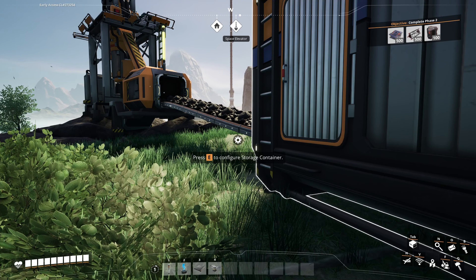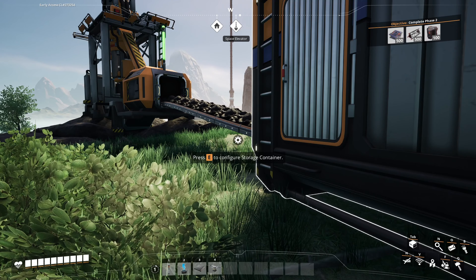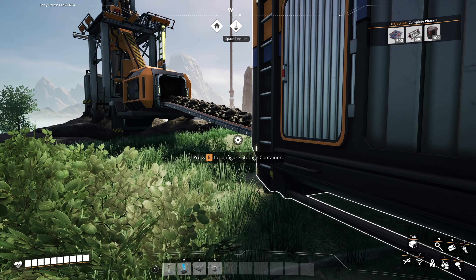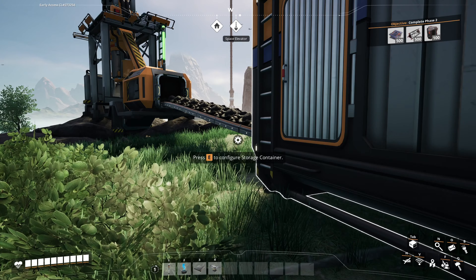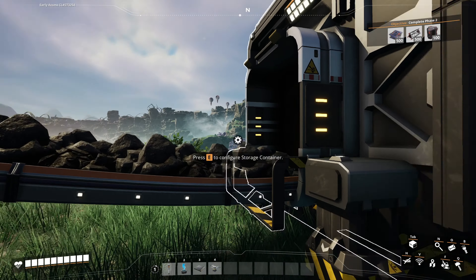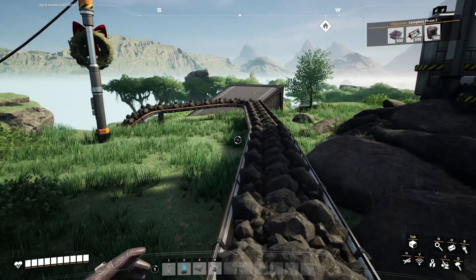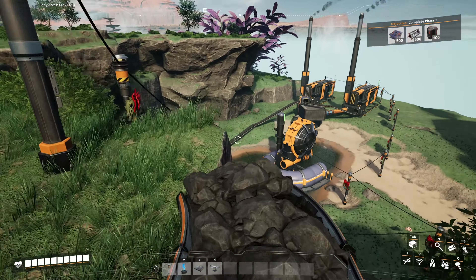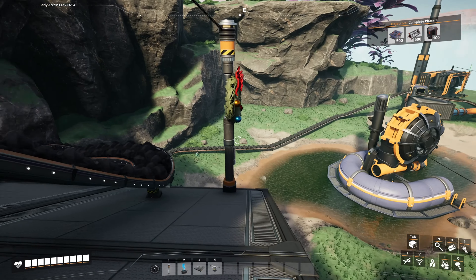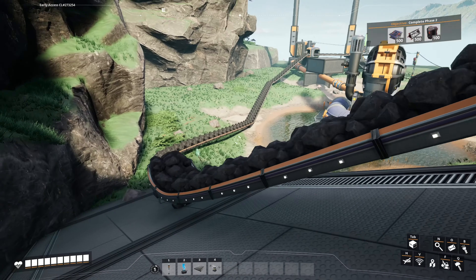With the biomass converters and pretty much everything else, I have about 300 megawatts of power. We have stable power now. Basically all of this goes into storage, then from the storage there's a conveyor belt that I crudely built on top of these ramps as well as the power lines. Yes, it clips through here but it really doesn't impact performance.